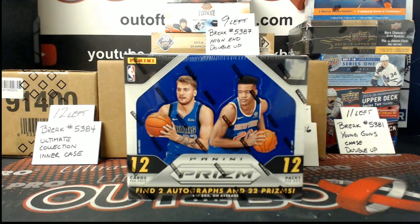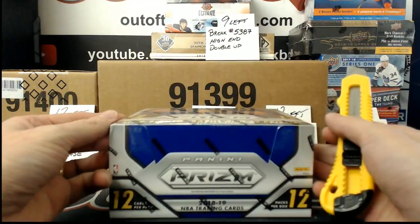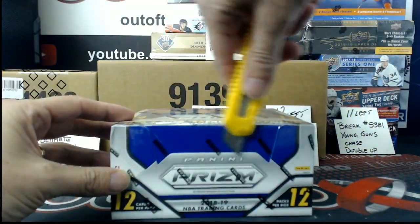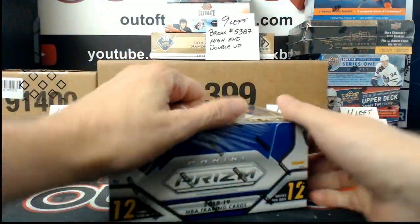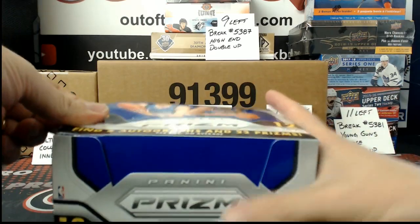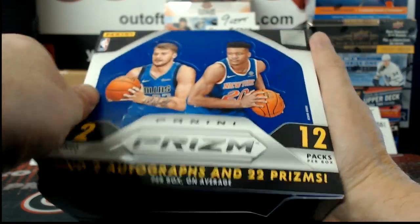Welcome everybody, we're doing a personal box of 2018-19 Prism. Here we go, our box, good luck, and thanks very much. 12 packs, 12 cards per pack, 2 autographs and 22 Prisms per box on average.